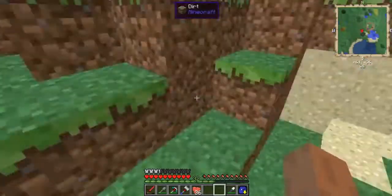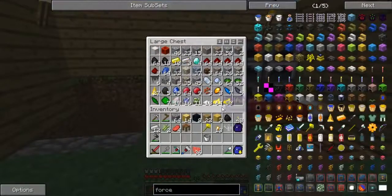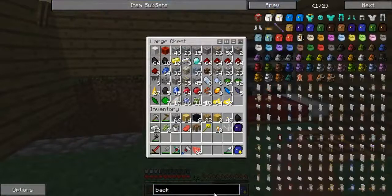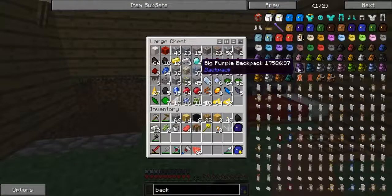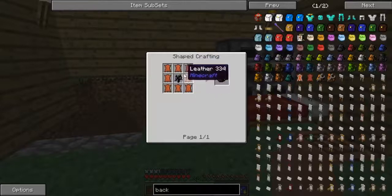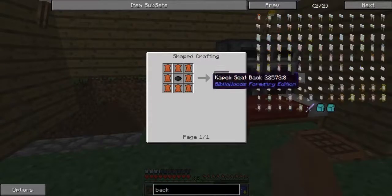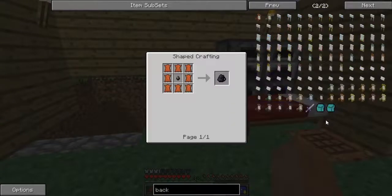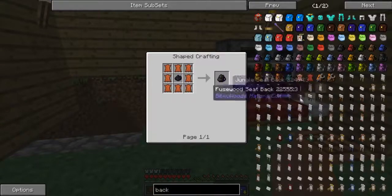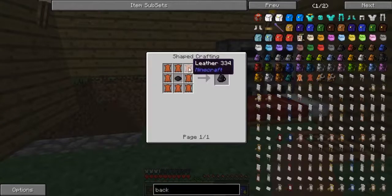The smeltery holds like 37 ingots — really, really nice. One more thing I wanted to make is a backpack. Let me see how you make a normal backpack — it's full of leather. Do we have different backpacks? There's a backpack mod — a normal backpack. I guess I'm going to make a farm before making a backpack.